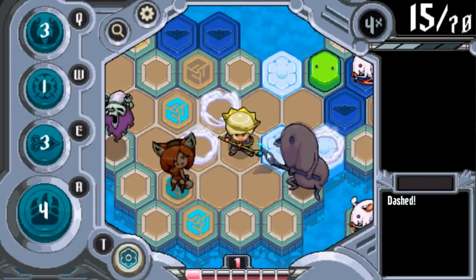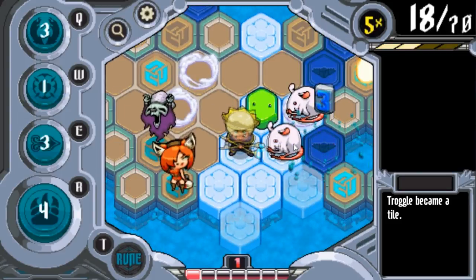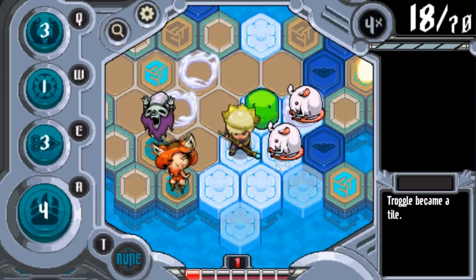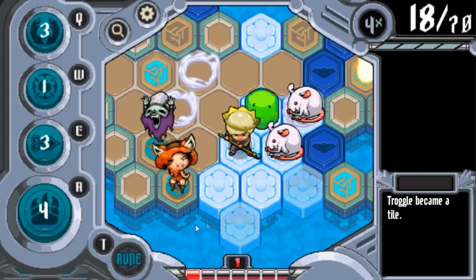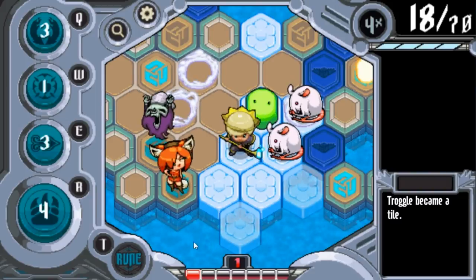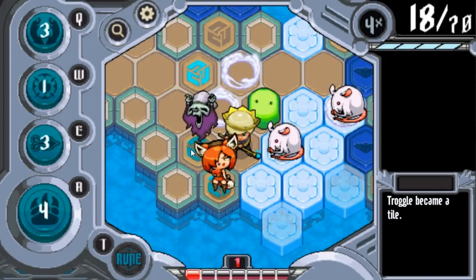I'm going to freeze this guy — boop, bop. I'm totally losing this one, extremely hard. Is there anything else I can do? I have no rune and everything's on cooldown. Sometimes you're just out of moves and you have to see if you can get a couple more points, or you can just resign — there's a resign button, that's cool too. I think I'll just let this Lich get the kill.